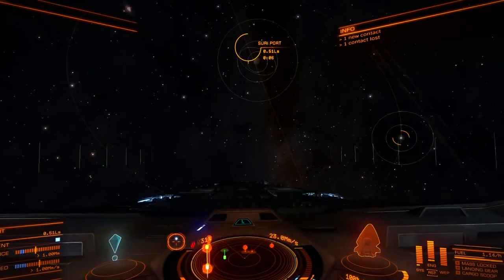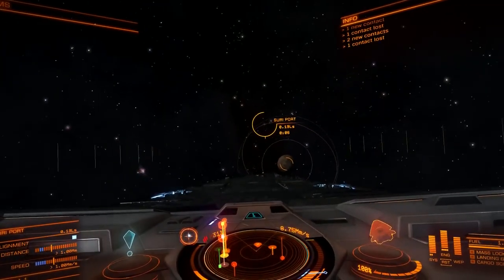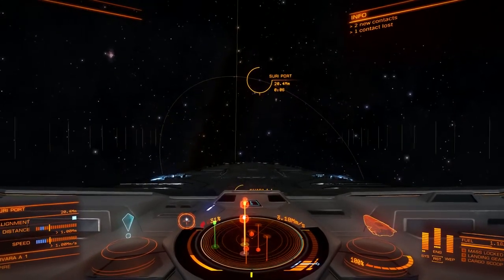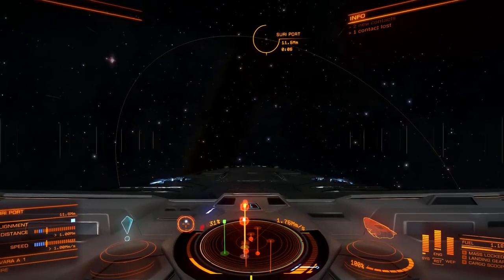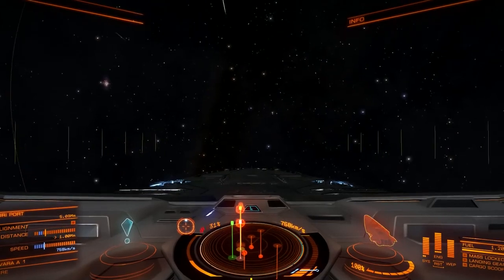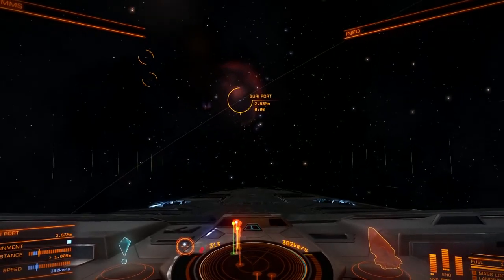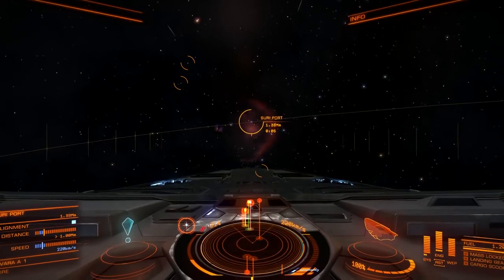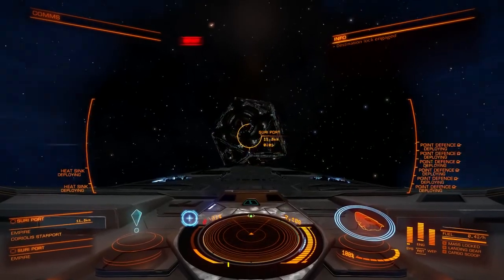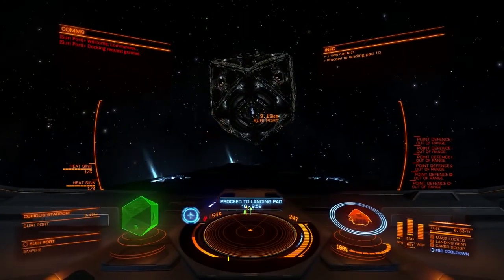And now let's get from theory to practice. Approach the station a little bit from above — if there is above in space. Then 10 light seconds away, pitch a little bit down and watch your compass. When the blue dot is in middle top, pitch back up and align with the station. Exit at safe distance and safe speed. And you see the station's entrance right away. You can request docking and be on your way.